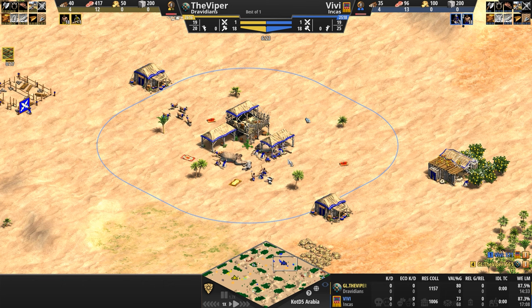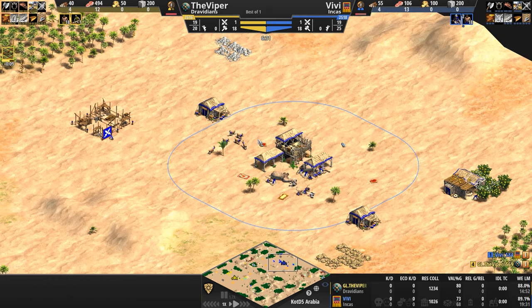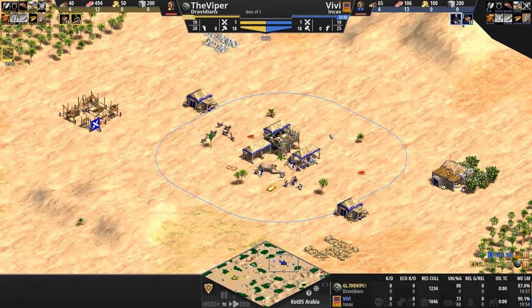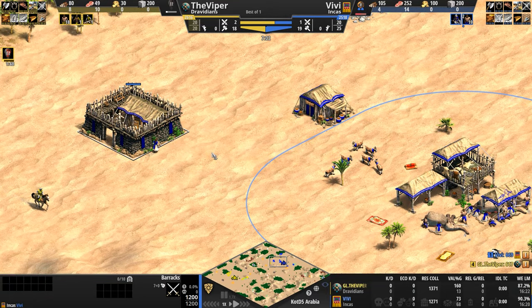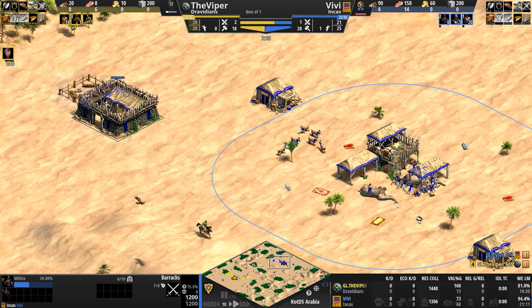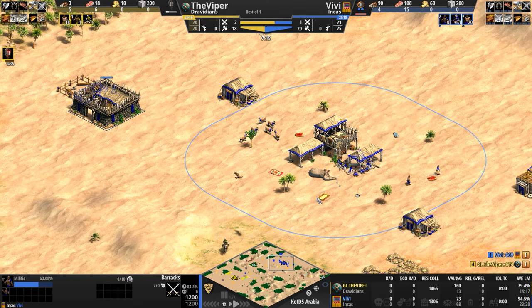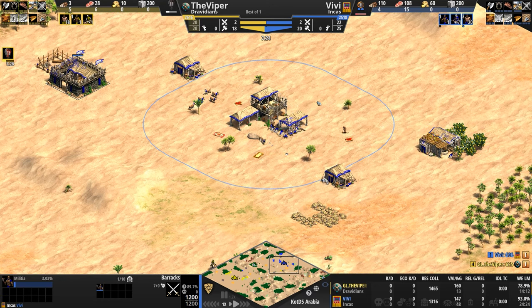In any event, to make the Incan army last a little bit longer on the battlefield — they don't take Viagra, but their Kamayukes, their Slingers, their Eagle Warriors can all be upgraded to get extra melee and pierce armor. To support and help build their military industrial complex, all Incan military units cost less and less food as the game goes on, all the way from 10% cheaper in the Dark Age — now that Vivi has built his barracks we're seeing two Militiamen, so they cost 10% cheaper — all the way up to 25% cheaper in Imperial, in terms of food cost.